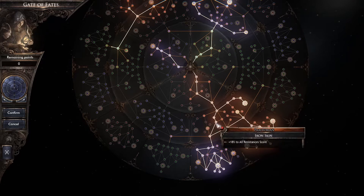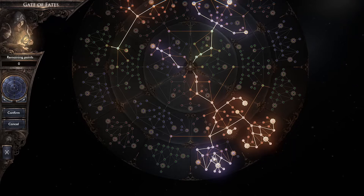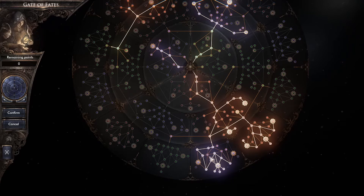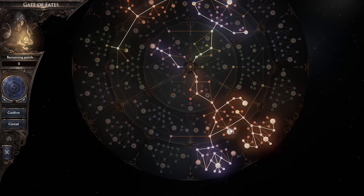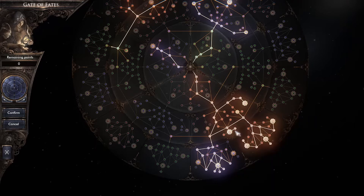Coming up this way primarily for more resistance, so I can get into the Plaguebringer Tree. Some of these nodes — it's questionable if they're actually reflecting on your summons, but it does make a difference. One important thing: on this tree, come to the block node. Any weapon, 6% added block chance. More block efficiency — that's important.